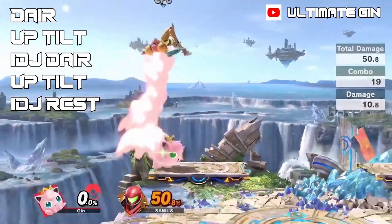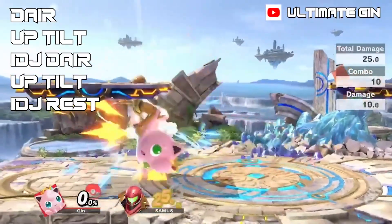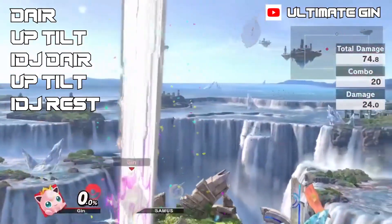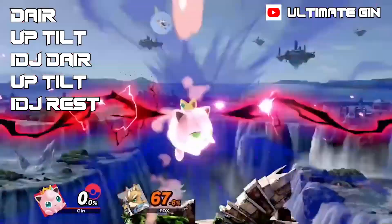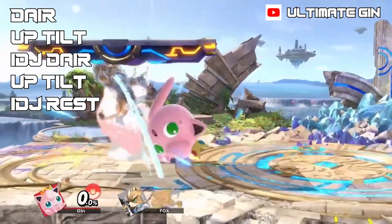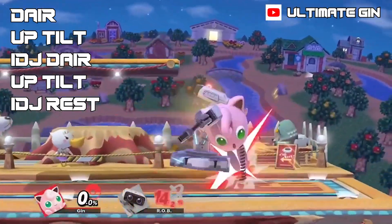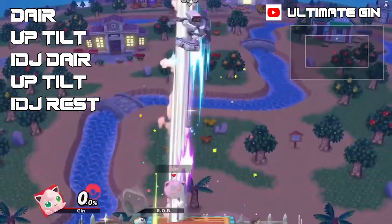Note that when performed perfectly this is a true combo. It's important to try and keep your opponent on the front side of your character — in this case on the right side — and this is where the pivot cancel up tilts come into play. On fast fallers it is a little more lenient, so you can still perform this if they happen to get behind you. One way of keeping track is how floaty your opponent is — how far you have to pivot cancel up tilt, or whether you have to at all. You'll notice that against ROB, Jigglypuff has to pivot cancel up tilt nearly the entire length of the top platform to be successful.